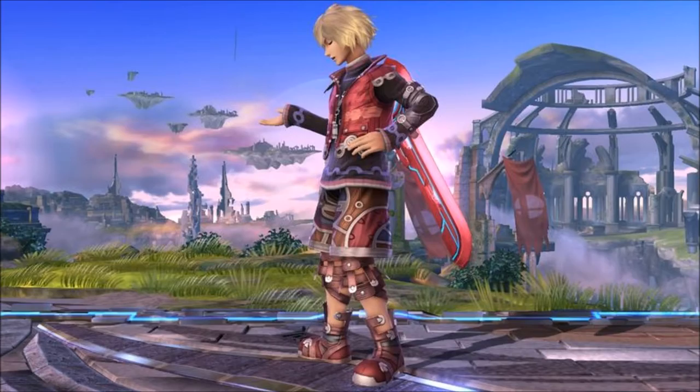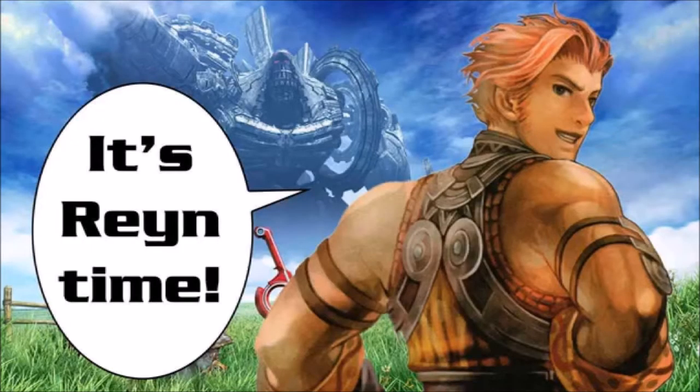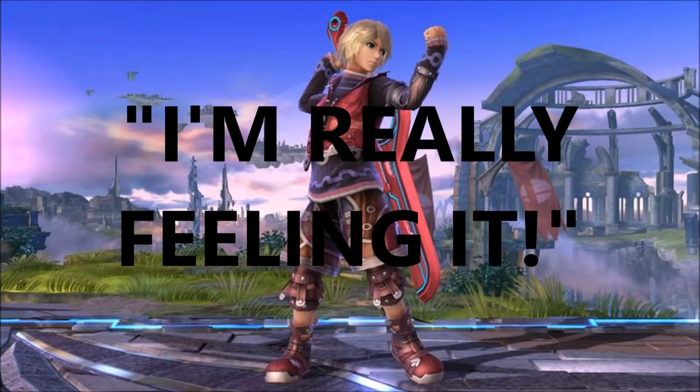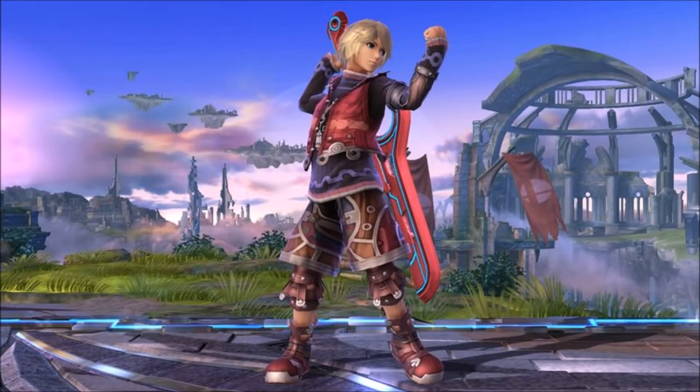Next up are Shulk's taunts. His first taunt has him shake his head and wave his hand while saying "Now it's Shulk Time." This animation is similar to when he starts a conversation in Xenoblade, and the phrase is a reference to his best friend Reyn's catchphrase, "Now it's Reyn Time." Next up is Shulk's second taunt, where he grips the Monado's handle and pumps his left fist and says "I'm really feeling it," which is one of his battle quotes from Xenoblade.